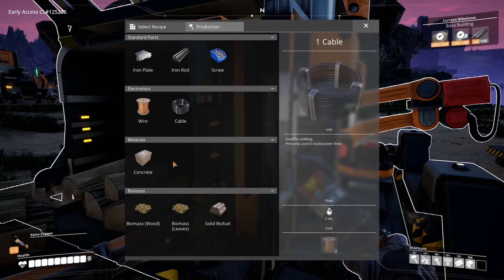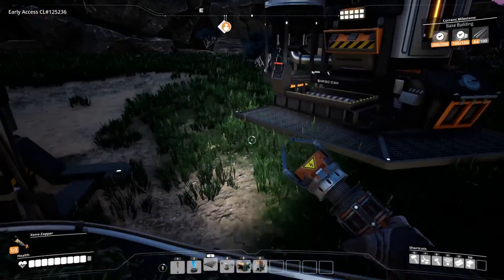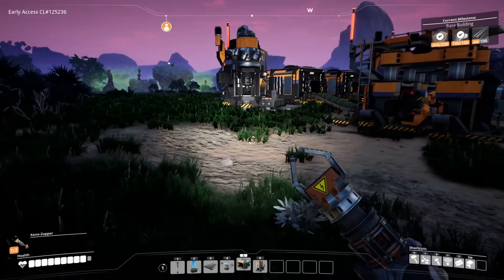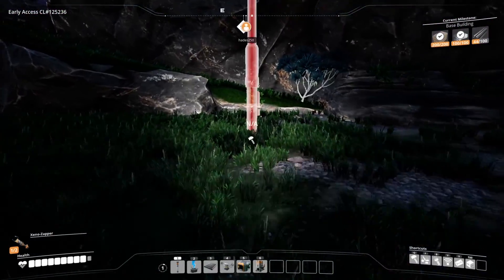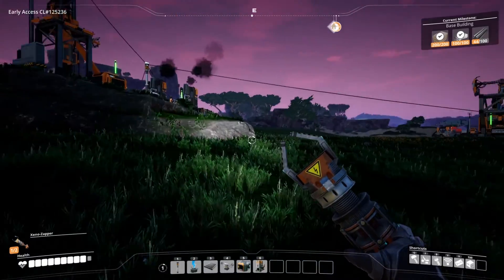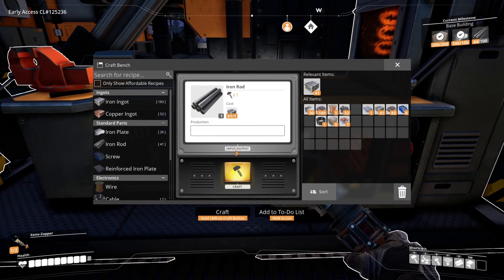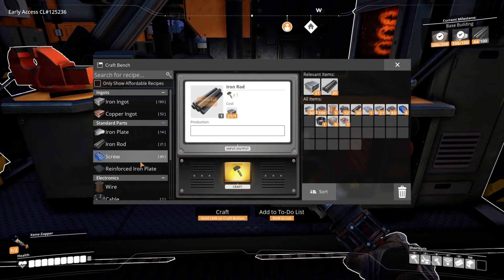I'm making solid biofuel right now — biofuel from wood, biofuel from leaves. I need to make more cable and rods. How's yours going? I'm sitting at 470-something biofuel, eventually around 600. It's gonna make about 20 of these. I need more cable.